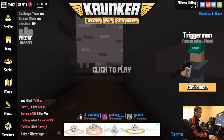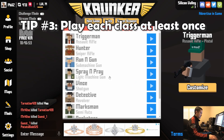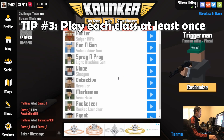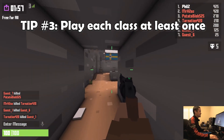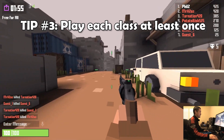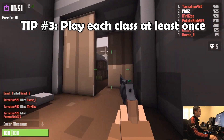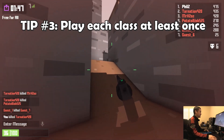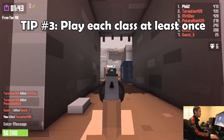After you learn sensitivity and how to adjust your video settings, you're going to want to learn each class. These are the classes in the game — really like half of them are good and half are not so good. More importantly, try out a variety of classes. For example, if there are a lot of hunters in the game I might switch to the detective, because the revolver can one-shot headshot the sniper. That's why you want to experiment and learn what counters which classes.